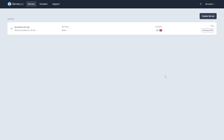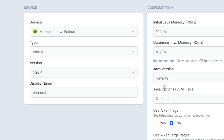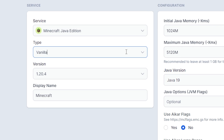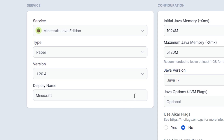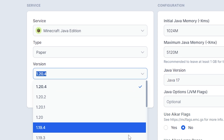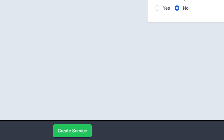Head on over to the control panel of your BPS server, then go to create service. Make sure the server is selected as Minecraft Java Edition, then under type make sure to select paper or spigot depending on the plugin version you downloaded earlier. Make sure the Minecraft version is compatible with the plugin, then click create service on the bottom to create your server.